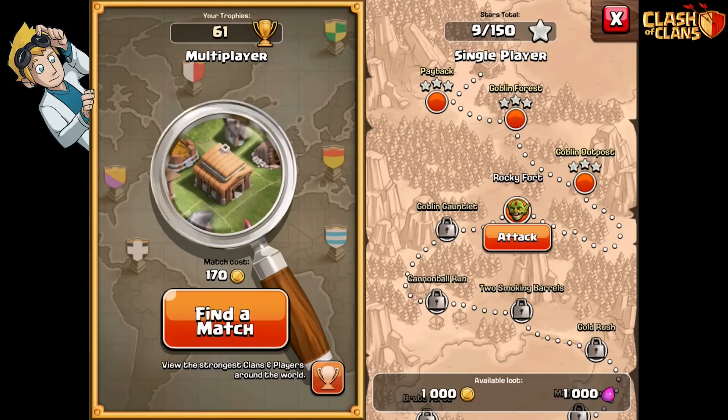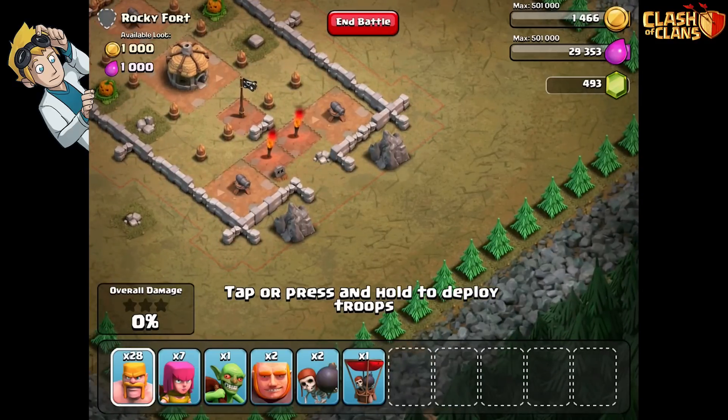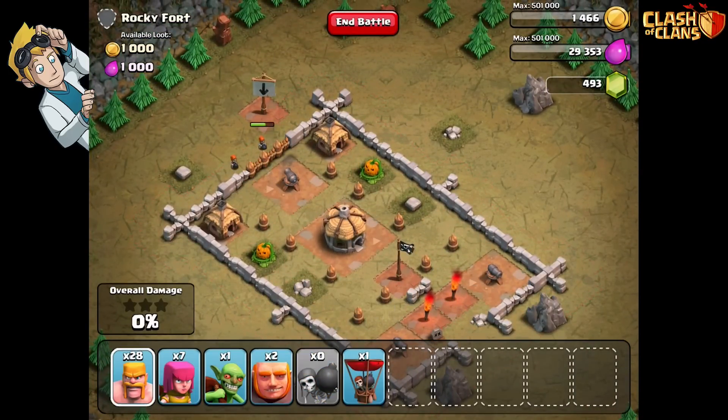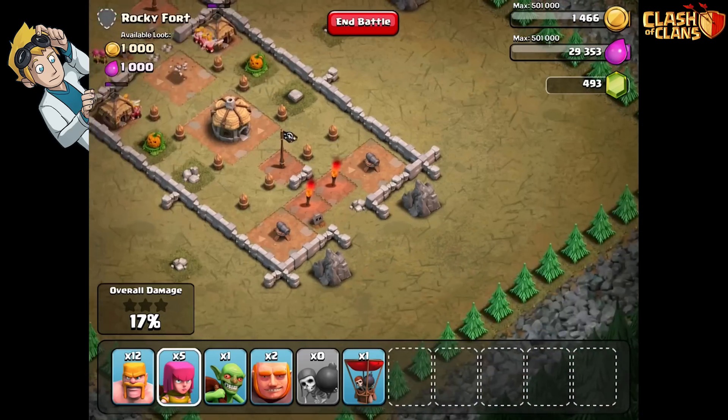Let's attack The Rocky Fort - this is a single player mission. We've got some big strong walls and three cannons. Should we break in the back with some bombers? Ba-bam! Boom! That's how you do it. Let's charge! We smash straight through the back of the wall - the two cannons at the front are useless.